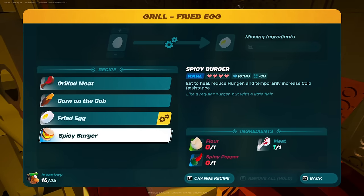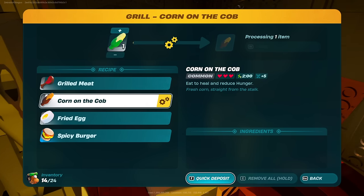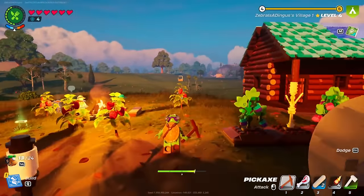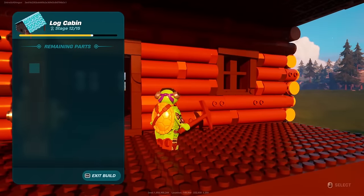That gets us pretty far back up there. I want to get the corn out so that we can cook something. We can make a spicy burger now — we need flour, spicy pepper, and meat. Have we learned how to make flour though? Obviously we need the wheat, but it hasn't given us the recipe to actually make flour yet. Maybe I need that seed grinder thing. But I can put the corn in there and make that — definitely need to find a lot more food recipes.